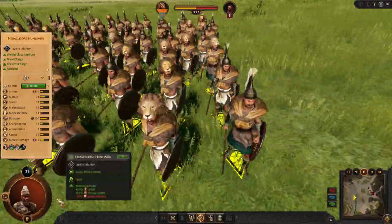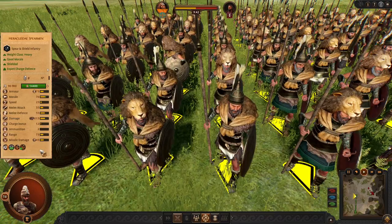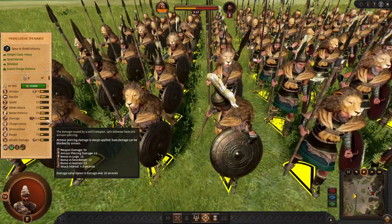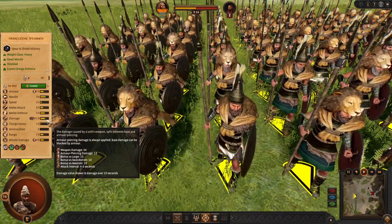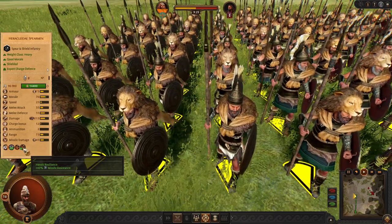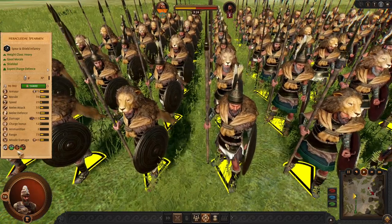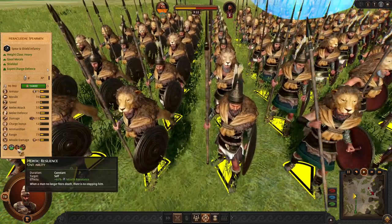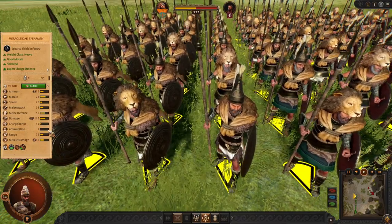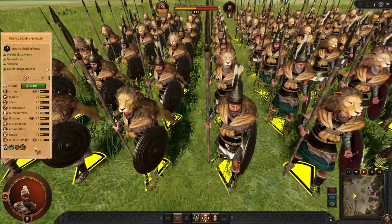Now let's move to the true endgame units. We have the Heraclida Spearman — solid endgame spears with good defense and weapon. They are going to have 40% missile resist, which is very strong when you combine it with a shield and maybe the forest or scraps. Again, these guys are bracing and throwing javelins at downed enemies. So that's your static frontline.